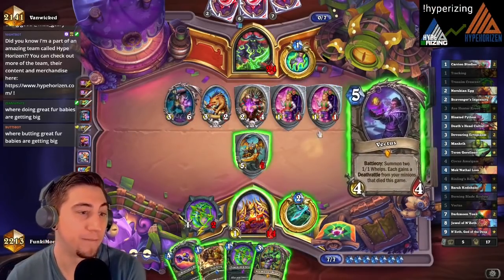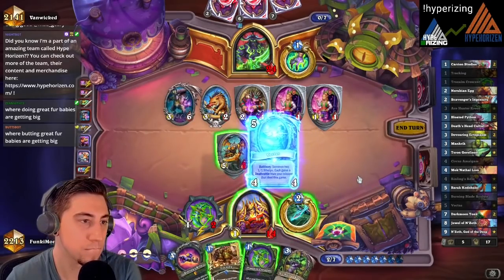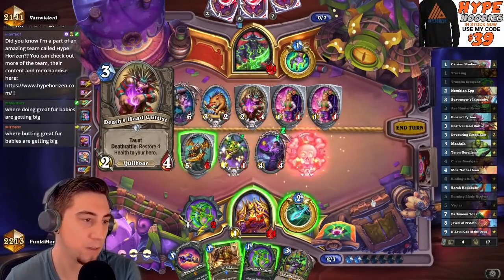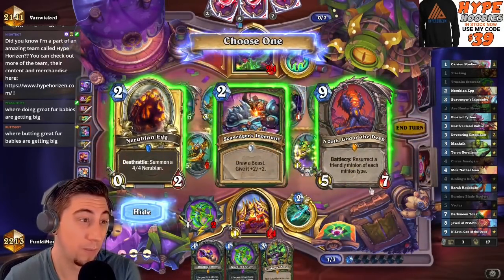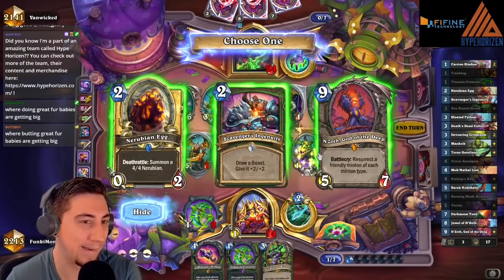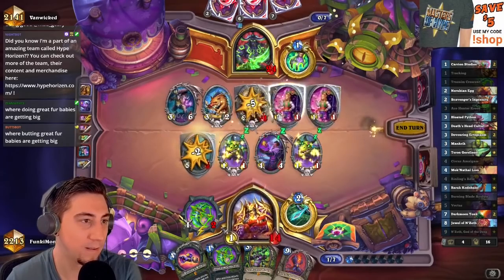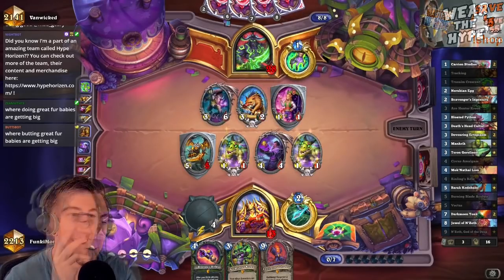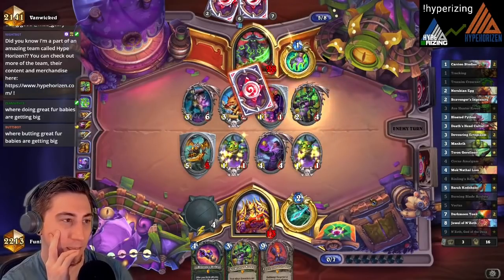Yeah, good turn. Oh, the Vectus — oh baby! We are gonna be cutting it close. Give me the Deathshead Cultist — perfect. Give me Jewel maybe. I mean N'Zoth gives me back the demons if we can last for two more turns. Come on, just don't have the Inquisitor. Oh nice, okay — that was good for them but we can make some really good trades here. We also have our Crescent.